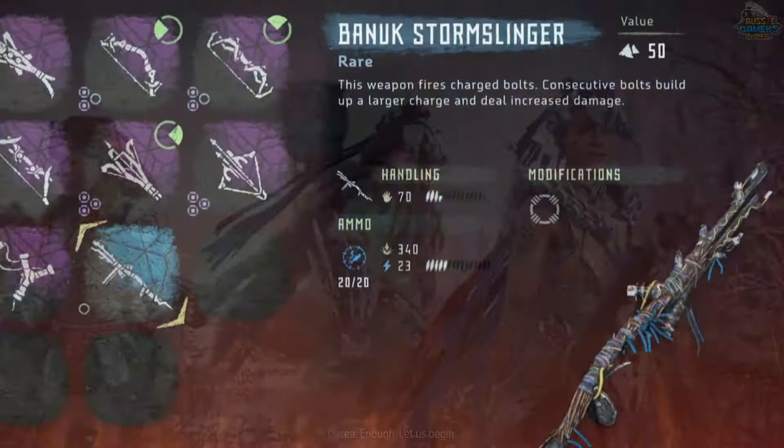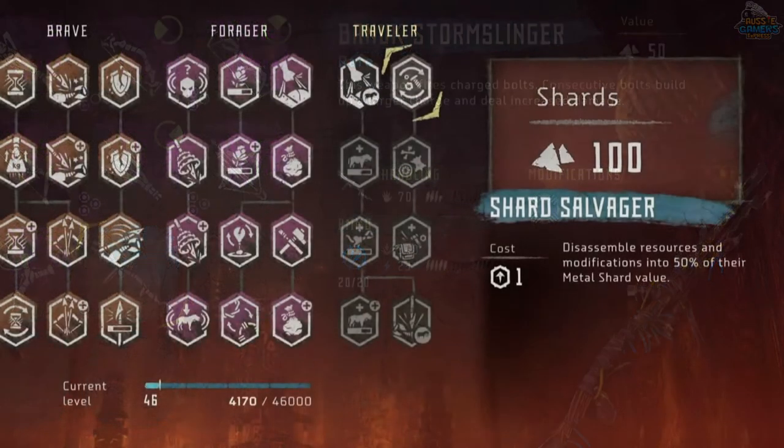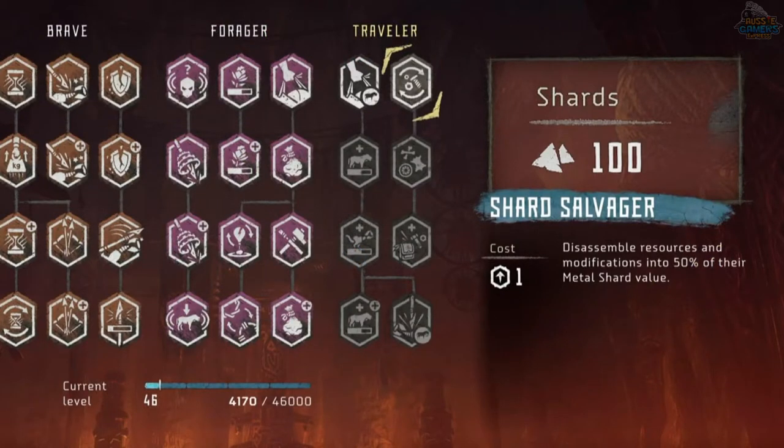Along the way through the main quests in the Frozen Wilds, you're going to encounter new allies, new weapons, upgrades, and of course new machines to deal with too.